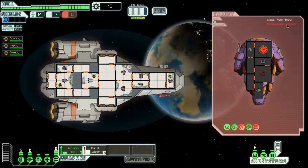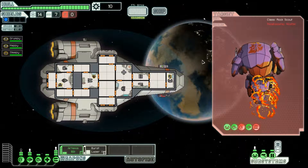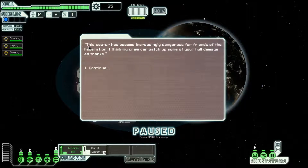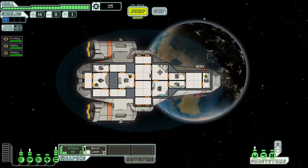Rock Scout — I wonder if Rock ships just have stronger resistance than other civilizations. The pirate ship breaks apart. We get a missile, a drone part, and 25 scrap out of that. The civilian ship says this sector has become dangerous for friends of the Federation, and offers to patch up hull damage as thanks. Well, we were at full health, so thanks for nothing I guess. But we got more scrap.